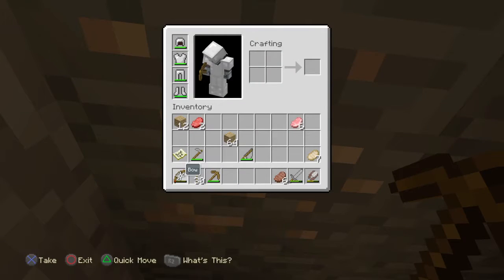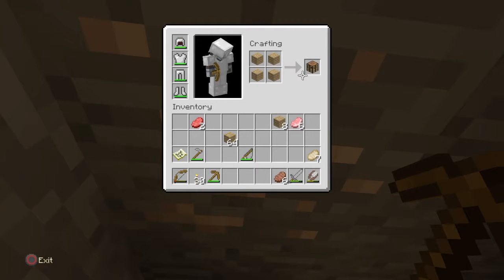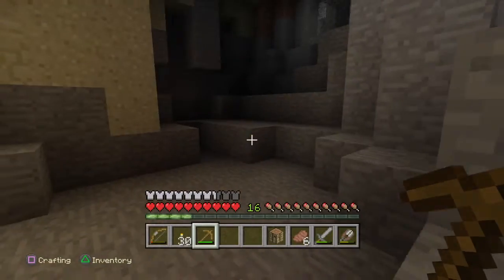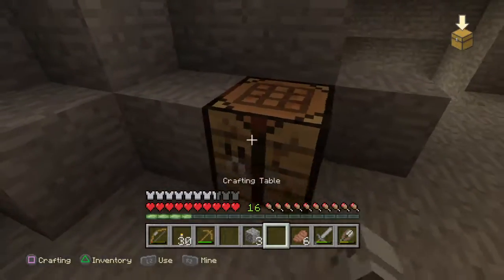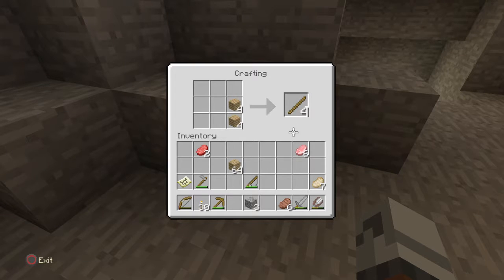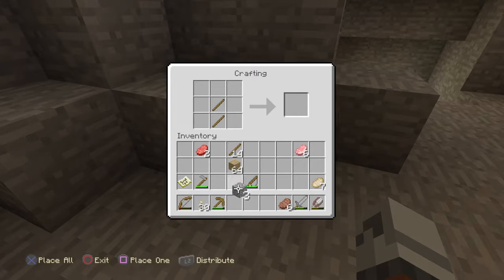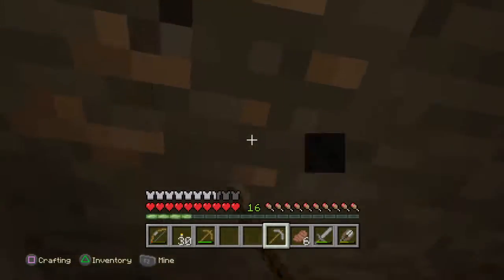So this is where we came down here without a stone pick, which is stupid. But we don't have any stone so not much we could have done about that. Let's just get some. It's nice to have a crafting table in the place you're going to be working. And there we go, we're ready to mine! Mine, mine, mine, mine some more.